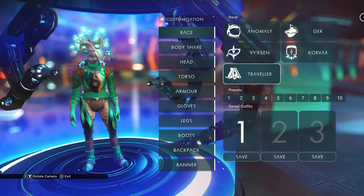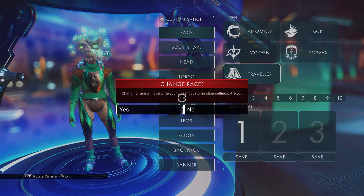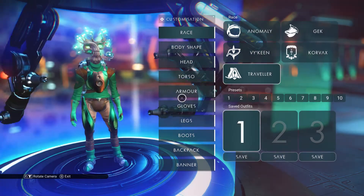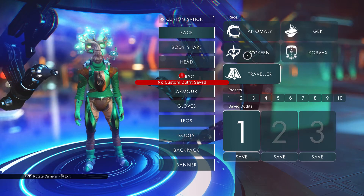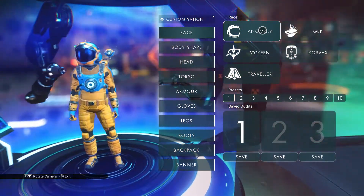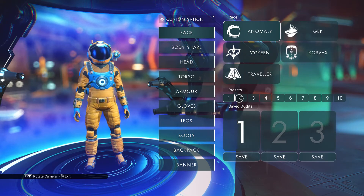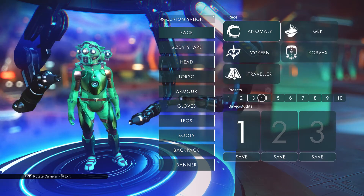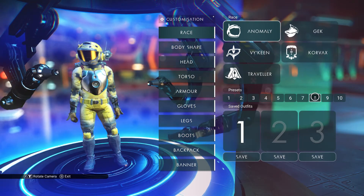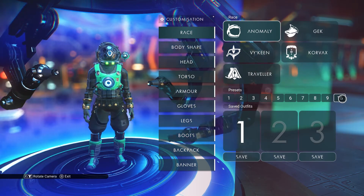If you interact with it you will come to a customization area where you can pick what race you want to be. You'll start off looking pretty much like the default design — your colours might be different but you'll have that basic look. Under Anomaly there are quite a few different designs you can switch to. Some you'll need to unlock at the Quicksilver Merchant, but quite a lot will already be available to you.